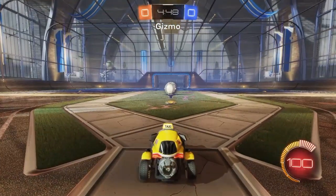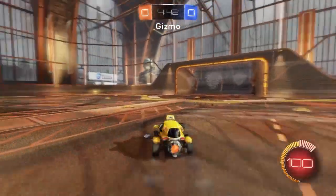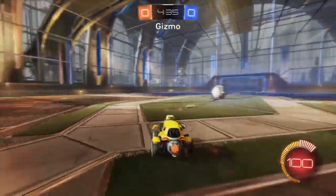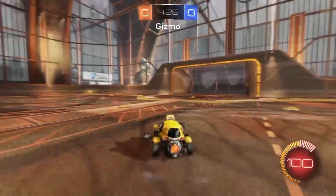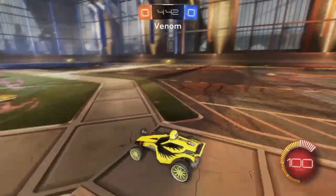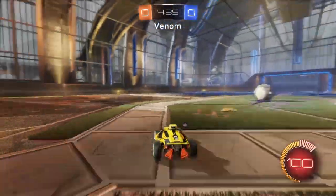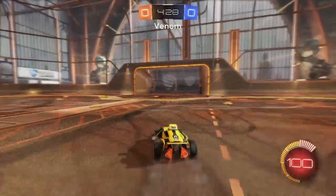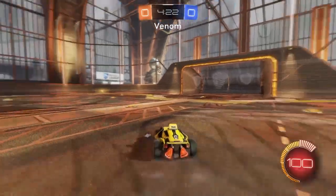The next couple of vehicles are pretty close together — they all have pretty much similar turning circles. This is the Gizmo. I don't really like this car; I think it looks ridiculous and I don't think a lot of people are using it anyway. It pretty much catches two and a half tiles, and pretty much the same goes for the Venom. The Venom and the Gizmo get pretty much the same turning circle. It's still quite large compared to some of the cars with smaller turning circles, but not as large as the Backfire or the Paladin.